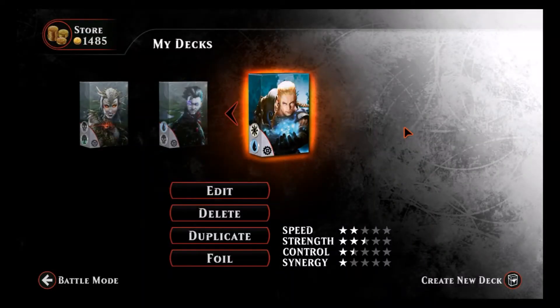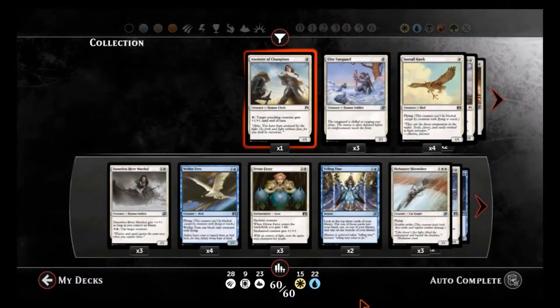Alright everyone, this is Zero Budget Geek and welcome to Zero Budget Magic Duels, the series in which I cover simple-to-build decks that don't require too many hard-to-get cards — decks you can build pretty much from the beginning. In this episode we're covering a very simple white and blue deck that you can build right with the starter cards, before you even have to unlock too much.